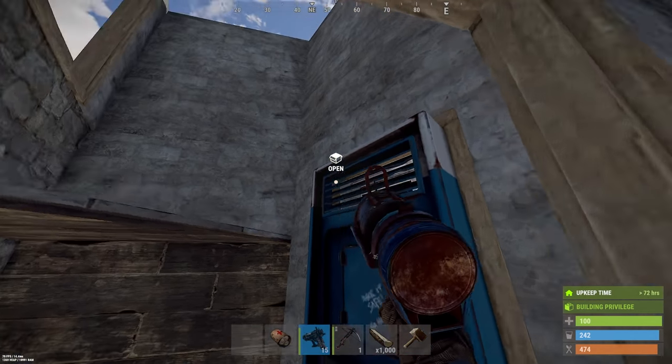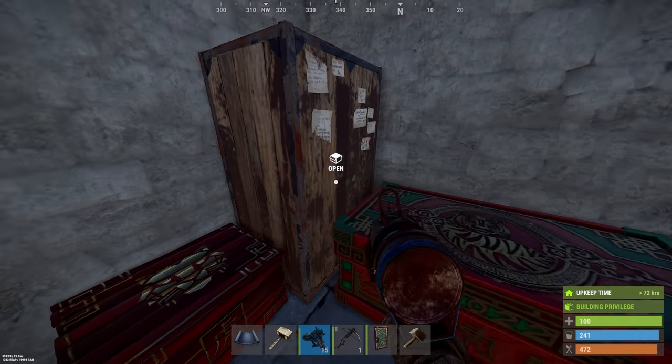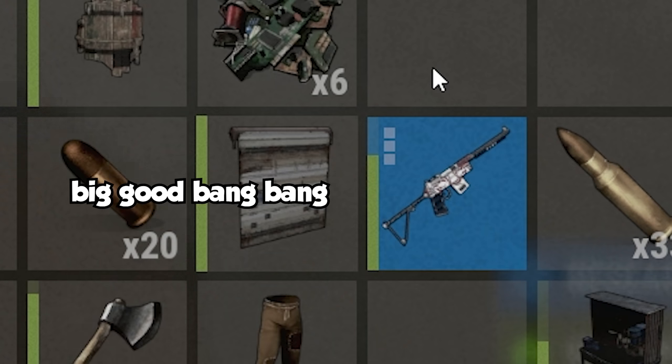Here we go, the first vending machine is down. I think the first thing we should research is probably the double barrel, because a lot of people are going to want to buy that as it is wipe day. I've got a bunch of other things to research too — we've got the SAR, which I got earlier.